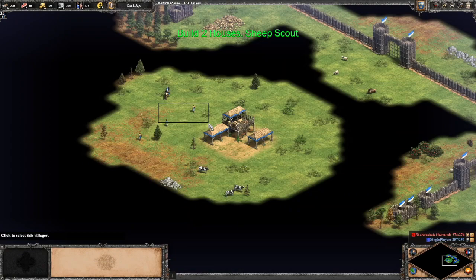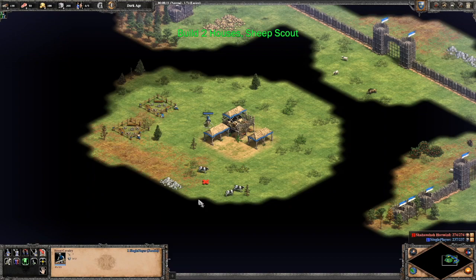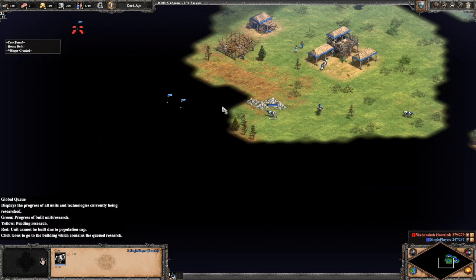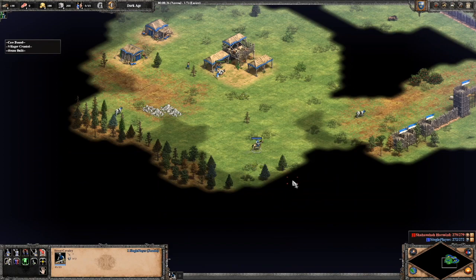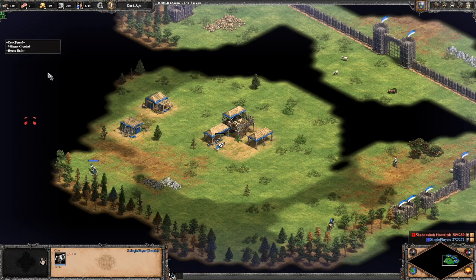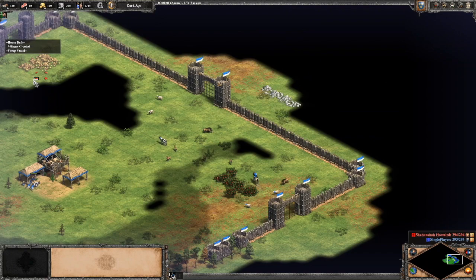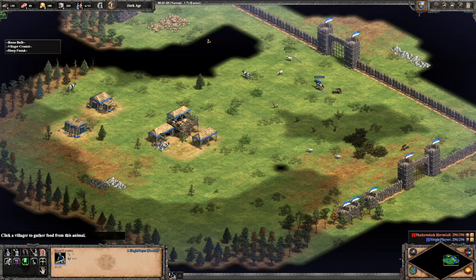Let's get started. We're going to build our two houses right off the bat, go and get our cows — in this case another sheep — and send one to the TC and scout with the others. Our first six villagers are going to go onto food, just the sheep under the town center. We're looking for our deer, our boars, and our other sheep. We're trying to get some early deer lures, which is necessary for this build — you can't do this build as Franks without luring deer.